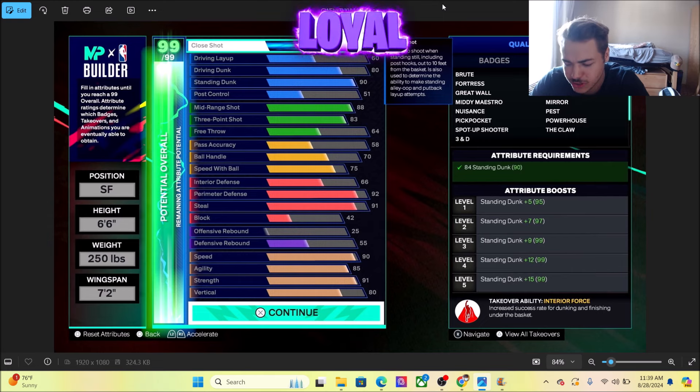Pass accuracy is not there, but of course you can tweak a few things. Interior defense is a 66, perimeter defense is a 92, and steal is a 91. This build all around is pretty solid. You can take down the mid range to like an 85 or 80, take the three point down to an 80, and put that towards rebounds, perimeter defense, steal, or pass accuracy. We got a speed of 90, agility of 85, a strength of 91, and a vertical of 80.